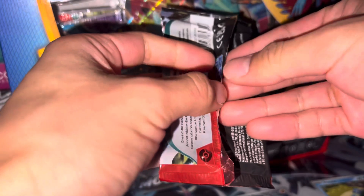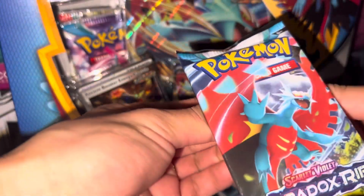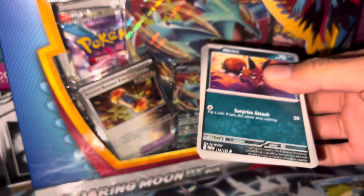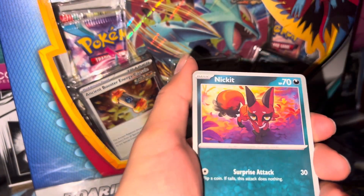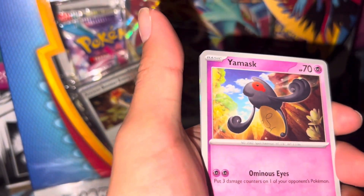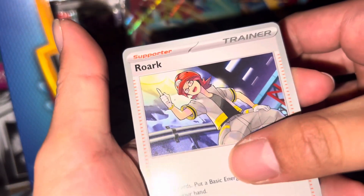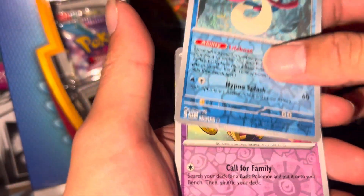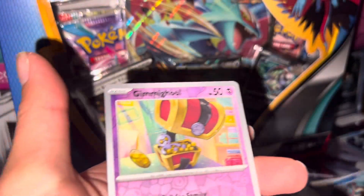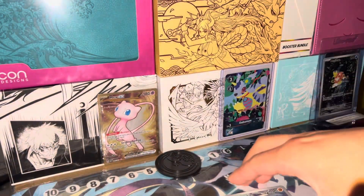Third pack with the new Salamence art on the front. Hopefully we can get some last pack magic. We got a Nickit, Knackley, Nimble, Yay Mask, Simsear, Crobat, Rorke, cool looking Milotic, Gimme-Ghoul, and Deoxys.